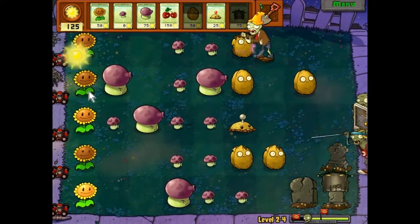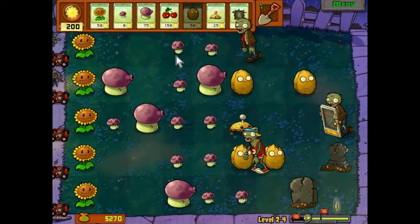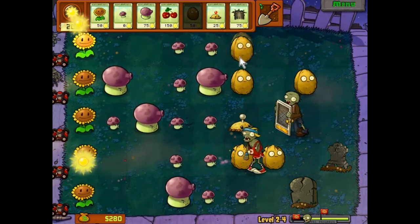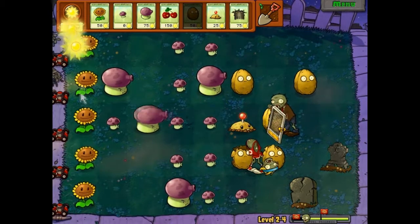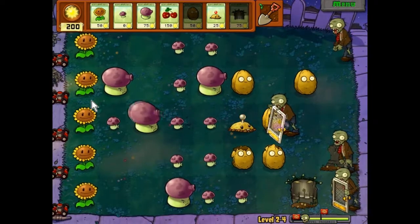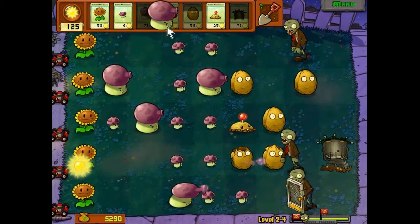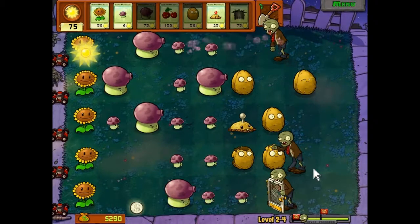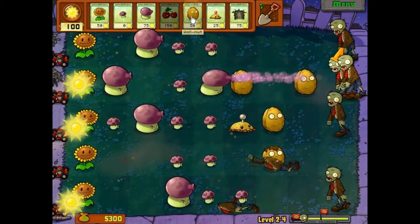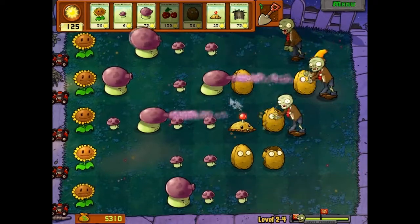We'll throw down another grave buster just cause. I clicked off my game, that was an accident. Oh man, both of my walnuts on that row are in a hurt box. Put that walnut down. Another grave buster — will they just walk by it? Now we've gotten rid of all the graves, so that's nice. We're gonna replace this walnut because he needs taken off the battlefield — reconstructive surgery, something like that.